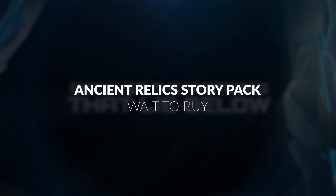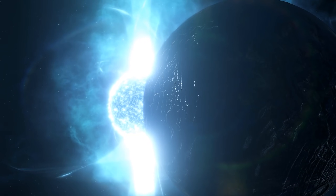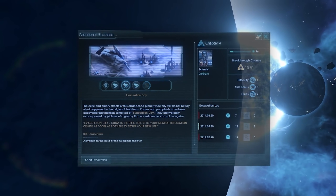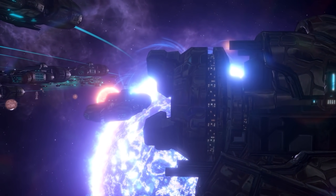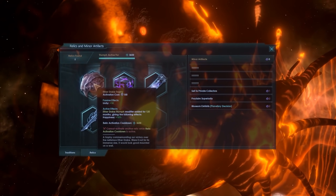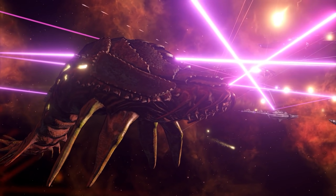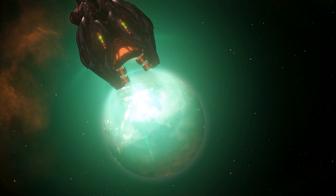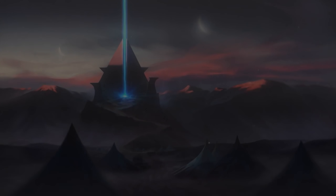Ancient Relics came next with another set of wide-reaching changes, primarily introducing Archaeology and the titular relics. Not only does this add even more layers to the exploration aspects of Stellaris, but it adds to what you can do with your findings after the fact. Archaeology itself is a little lackluster — it's a little plain and linear in its execution — but the relics themselves can affect victory score and apply various buffs. There are also minor artifacts you can collect and use for various purposes. It's an easy purchase on sale rather than a must-have, so you can kind of hold off on this one.